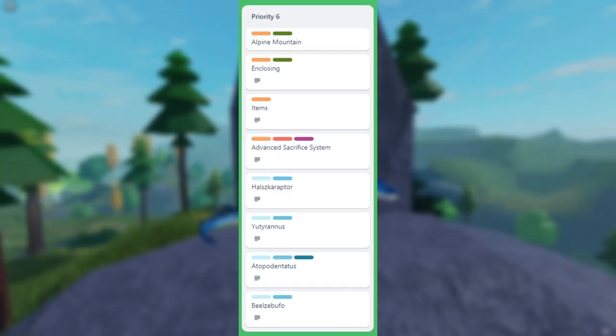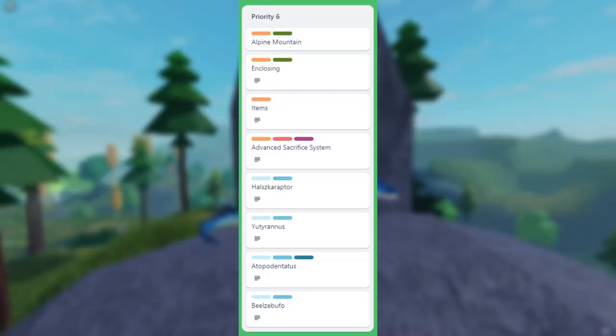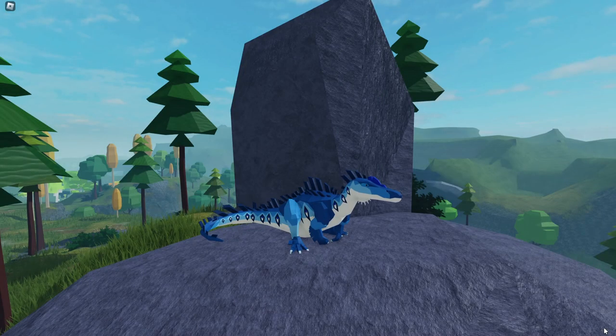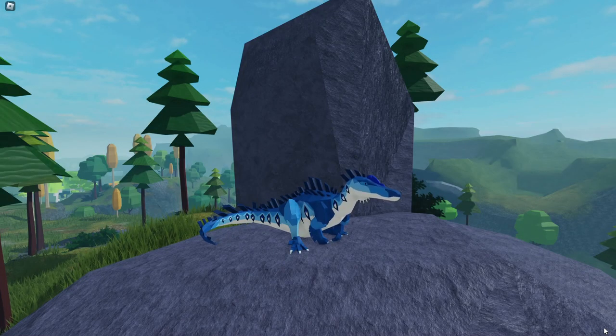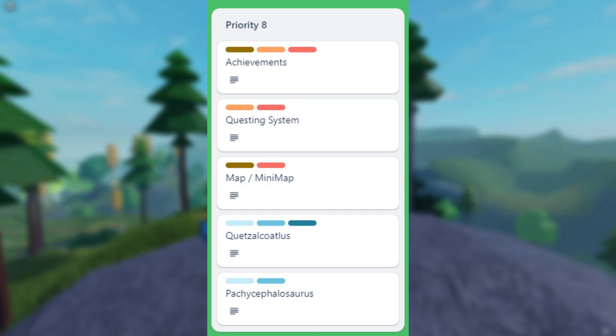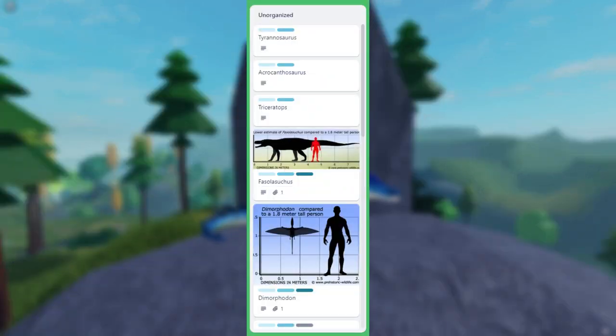In Priority 6, four dinosaurs have been announced: Hulsanpes raptor, Eotyrannus, Atoposaurus, and Bobosaur — I'm probably butchering these pronunciations. In Priority 7 we have the Spinosaurus, Ankylosaurus, and Pachyrhinosaurus — Pachyrhinosaurus is one of my favourite dinosaurs so I'm quite excited for that. At Priority 8, the lowest, we have Quetzalcoatlus and Pachycephalosaurus. There are also some unorganised entries: Tyrannosaurus, Acrocanthosaurus, and Triceratops as apex dinosaurs, plus Phascolosuchus, Dimorphodon, Gallimimus, Amargasaurus, Deinosuchus, Diplodocus, Stegosaurus, Therizinosaurus, Deinocheirus, and Deinodon. That's about it for all the newly announced dinosaurs.